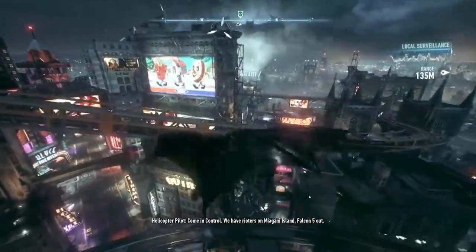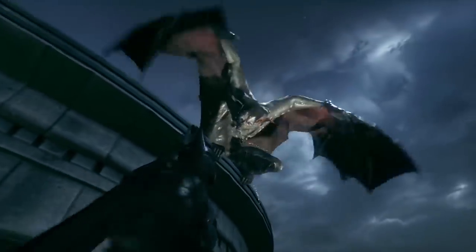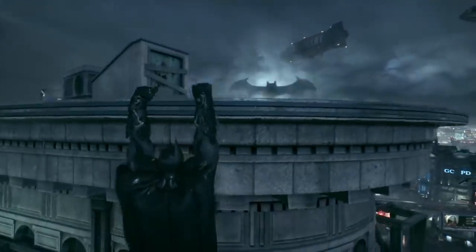The Batman Arkham Knight Man-Bat jump scare occurs when you play the game on Halloween and go around gliding near large buildings. Eventually you'll find yourself up close and personal with the escaped Man-Bat, receiving quite a nasty jump scare.